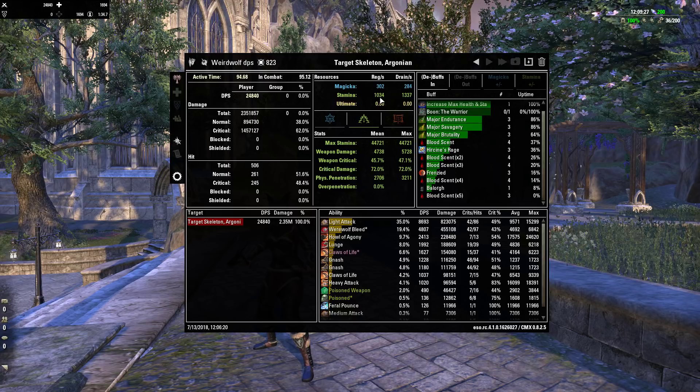If you look at stamina: 1,034 stamina used or regenerated every two seconds versus 1,337 every second. So this is what we used every second, what we were getting back every second, and what we were getting drained every second. Not too bad at all — I think it turned out pretty well.